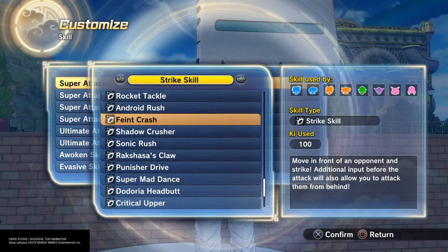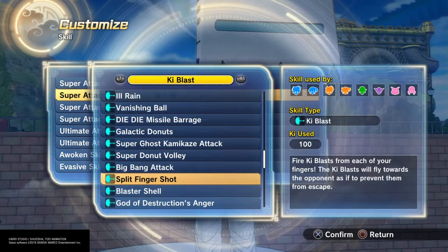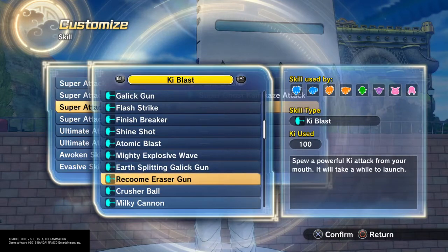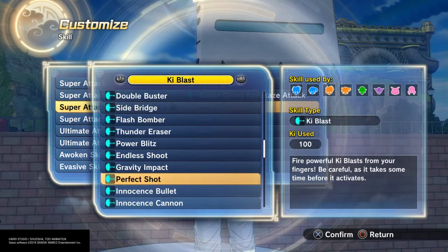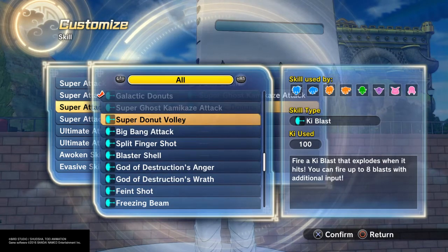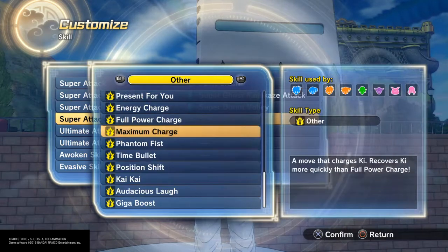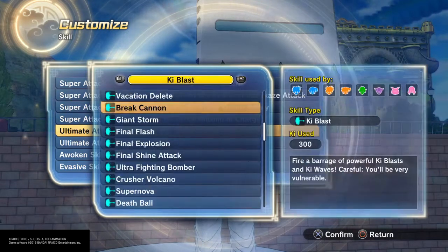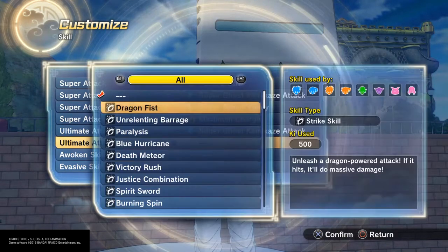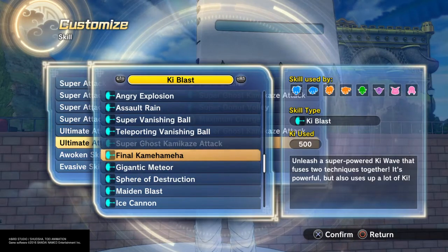I really do like Fake Crash or Meteor Crash — both are pretty good. Let's see if we can get a move in here. Super Ghost, of course you gotta go with that. You know, Galactic Donuts, or you can do that Super Donut Volley which is cool. Maximum Charge every time. I would suggest a Super Ghost Kamikaze Attack, or Final Command, man, because it is a fusion.